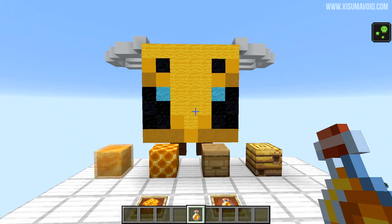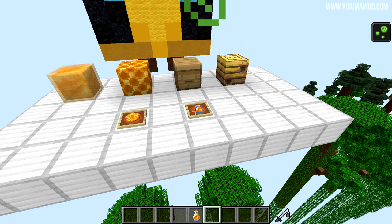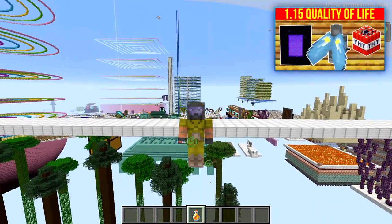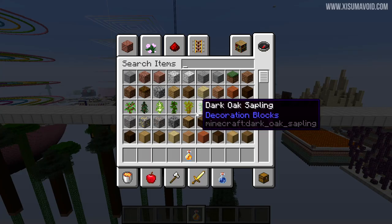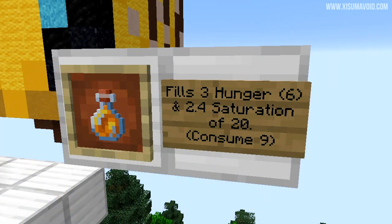Returning to where we started, there are also two new items. One myth related to the honey bottle: if you have the poison effect and consume a honey bottle, it actually cures poison — removing the status effect entirely. It fills 3 hunger haunches which is 6 hunger points and 2.4 saturation out of a possible 20, so consuming 9 of these in a row will give you full saturation.